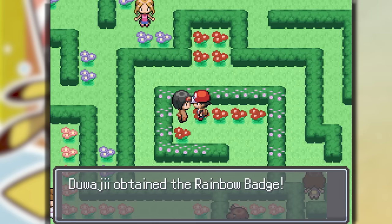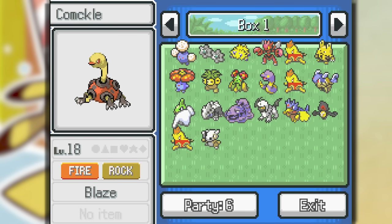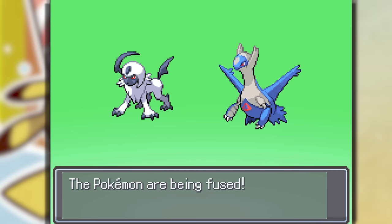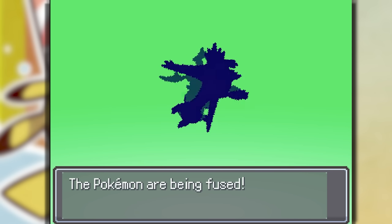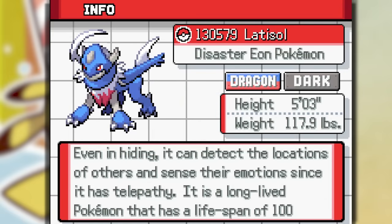Nice — got the Rainbow Badge! During all that time we were able to get a lot of Pokemon, so let's start unfusing and fusing. The first fusion we have here is Absol and Latios — this one looks freaking hype, like some Mega Man fused into an Absol. Latisol — that's pretty cool. Dark and Dragon type.